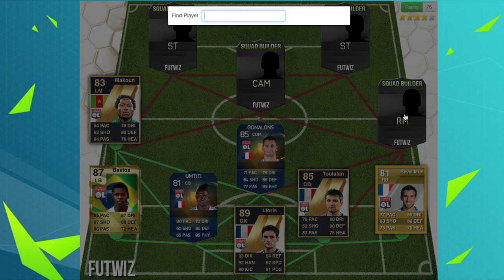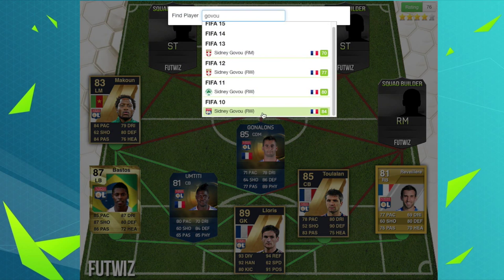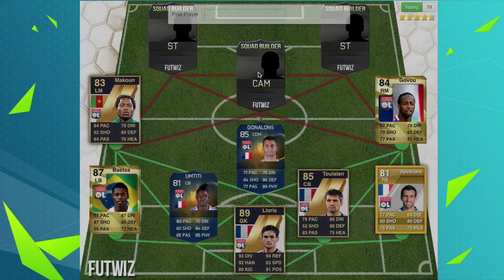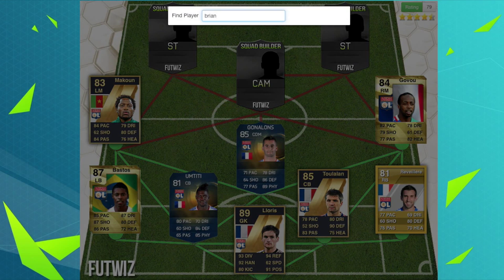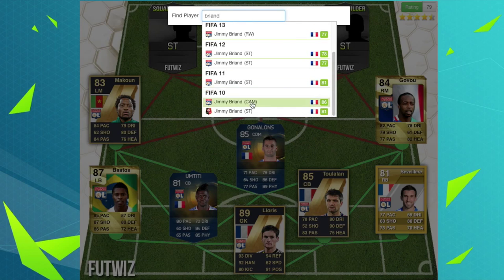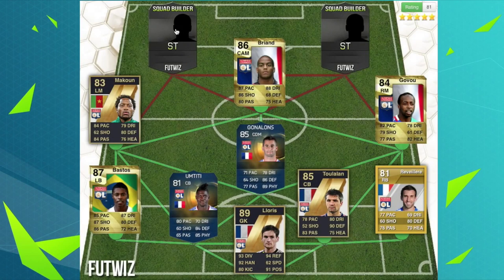Then we've got Guvu, who I've never heard of either. He's retired or come off the game — this was his only card at Lyon, rated 84. Then we've got Jimmy Briand. Everyone said this guy was a legend and he was so good on FIFA. He had an 86-rated CAM card in FIFA 10, which is unreal.